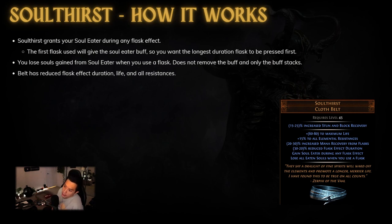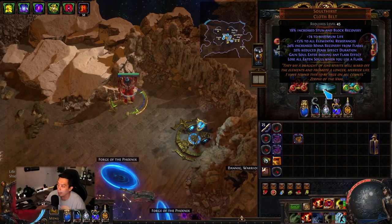The belt has a reduced flask effect duration roll of 20 to 30%, so ideally you want 20% reduced flask effect duration, which makes your flask last as long as possible. Right now I have exactly 20% reduced flask effect duration on my build.